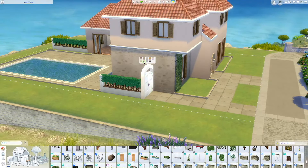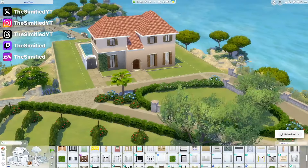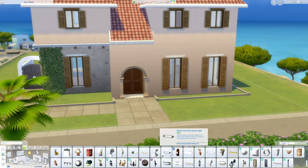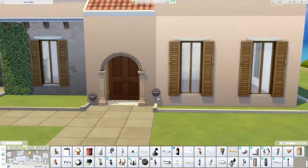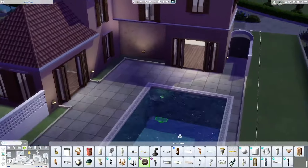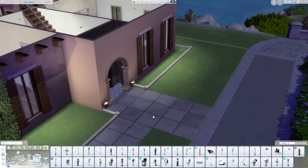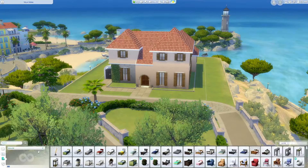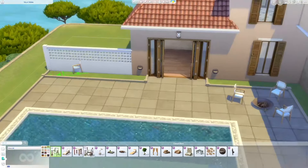There's also a beautiful wallpaper on the lower level with stone in it, also from Riviera Retreat. It's rare to get a wallpaper like this. I really love this stone — it's not super busy or too defined at the rock edges compared to other stone wallpapers we've gotten, so it's very versatile from modern to Mediterranean to cottage inspired builds.